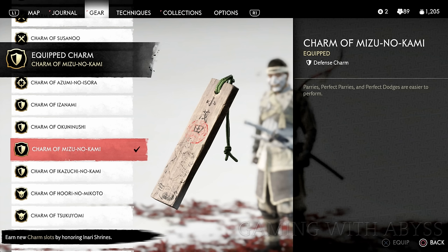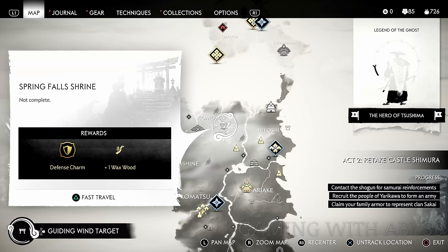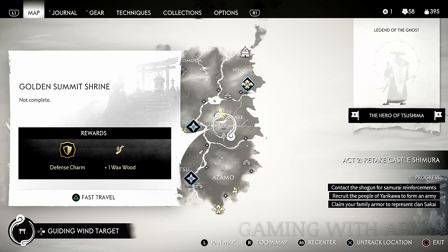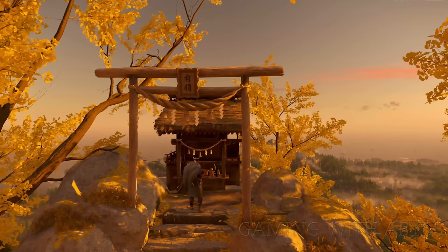I recommend equipping both of these — they're my favorites. The health charm is at the Springfall Shrine and the parry and dodge charm is at the Golden Summit Shrine. I'm going to show you the locations and me picking them up. In the description below I have a guide for all 16 shrine locations and how to complete them.